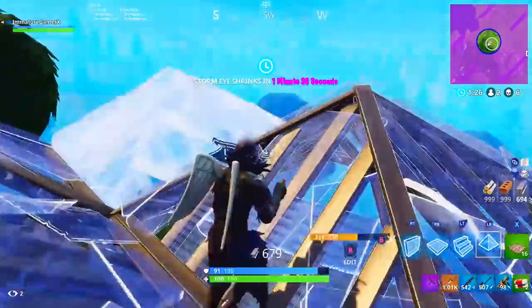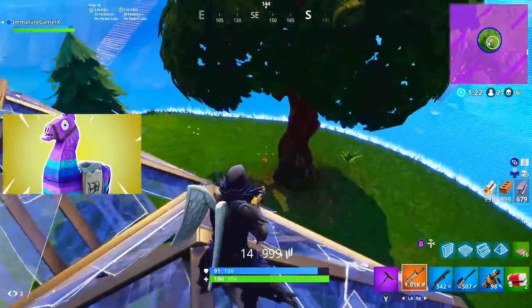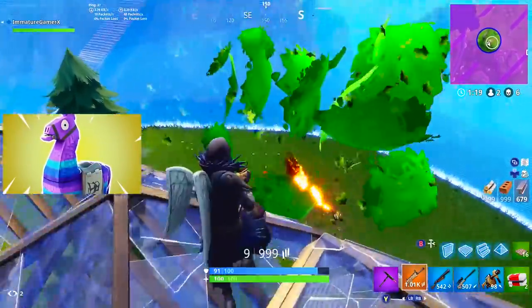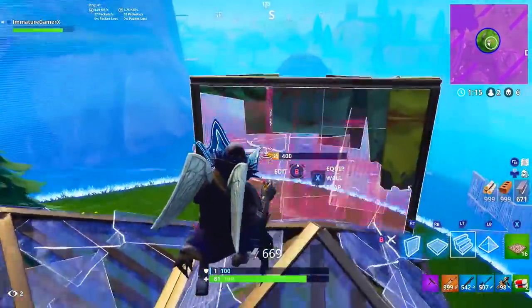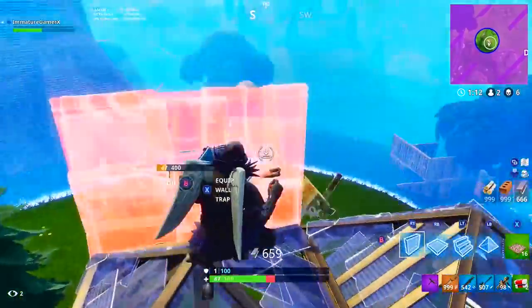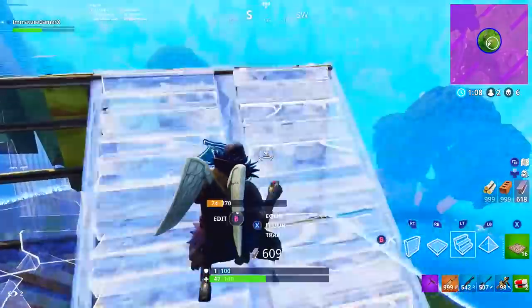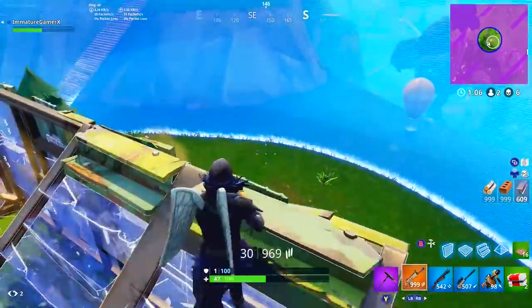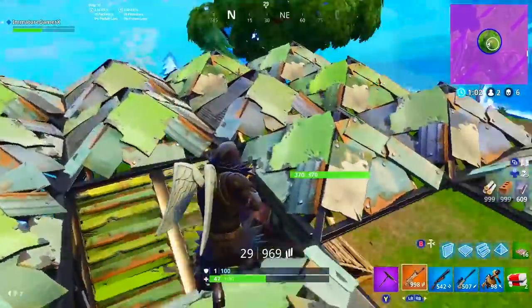Kind of a little disappointed in this one, but they nerfed the supply llama. I didn't think they really needed to do that — I know it's pretty rare to find one. Anyway, they decreased the material stack from 500 to 200 per resource, and all explosive ammo has been removed. Let me know in the comments if you guys actually think the llama needed to be nerfed.